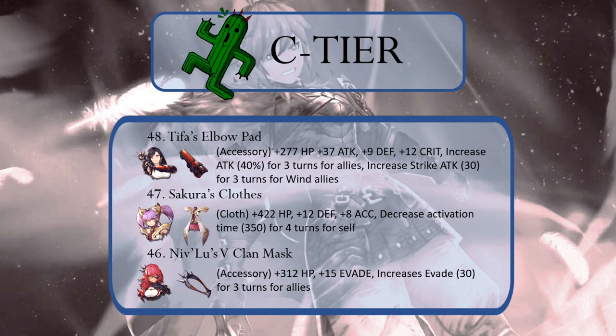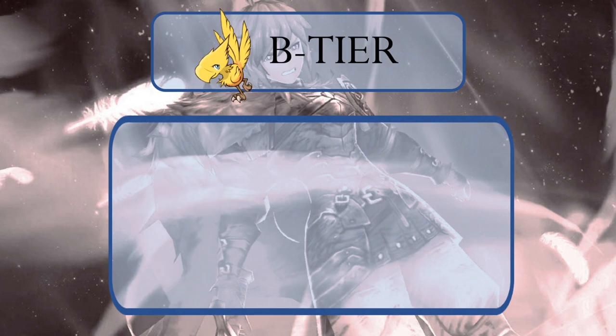You know what they say — the best defense against a strong attack is, well, to not get hit at all. On to our Chocobo B tier. A lot of what you're going to see and hear relates to damage mitigation or damage modification. None of the gear in this tier is a waste of your resources, but maybe not the gear that you are actively targeting in the development of your overall unit roster.